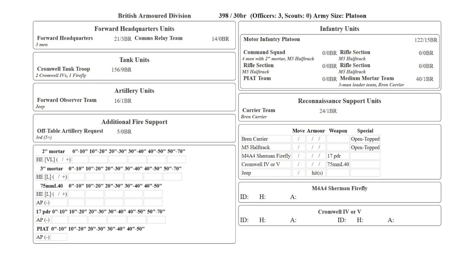The bulk of the list is made up of an infantry platoon mounted up in M5 half-tracks, and also a tank platoon with two Cromwells and a Firefly. The Bren carrier was his reconnaissance support unit, and we were playing the attack counter-attack mission, so the Bren carrier was the only unit to start on the board.